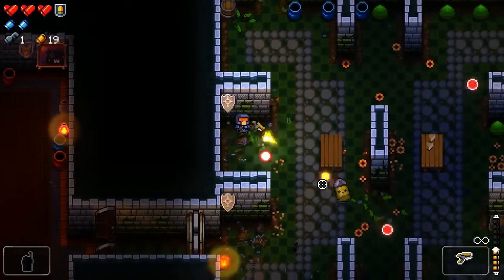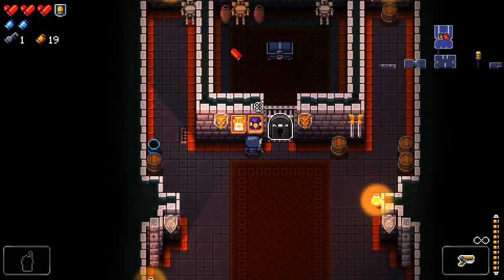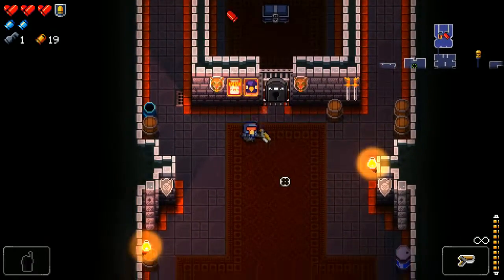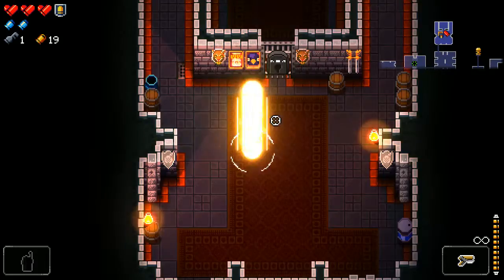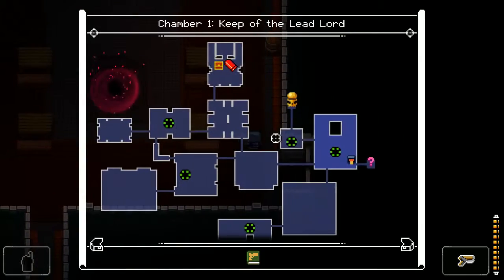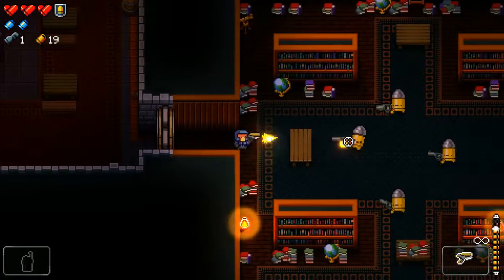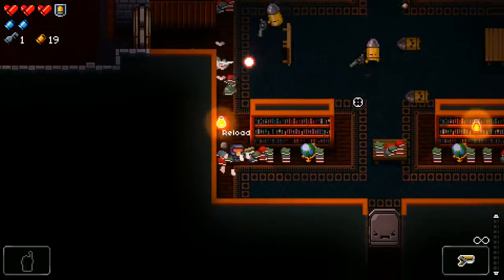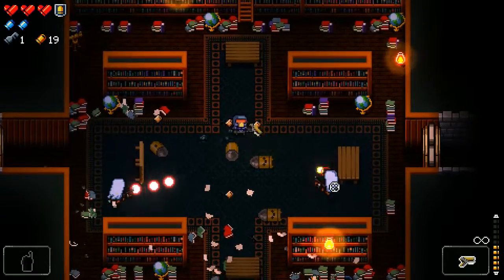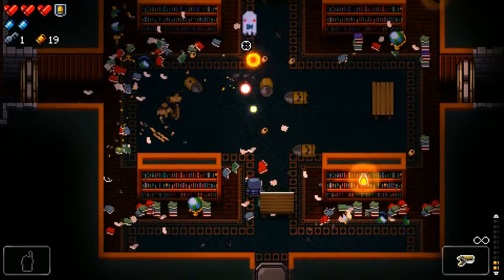These barrels can explode — they don't necessarily need to, but they can. And this is a special lock where we need to find a cell key, a different kind of key, to open it. This is the nice teleporting mechanic — we've got teleporters fairly well distributed so we can move along the map a lot more quickly. These ghost-type enemies vanish for a moment and reposition themselves after they're done shooting.